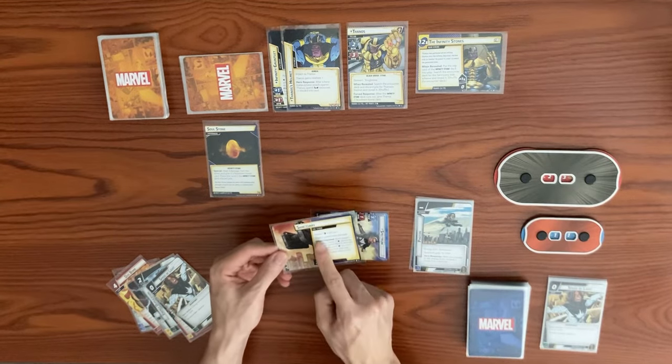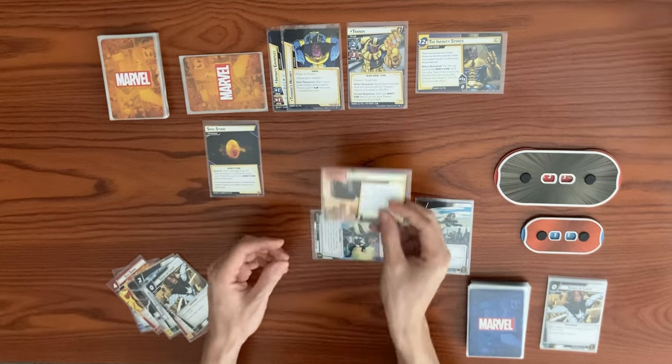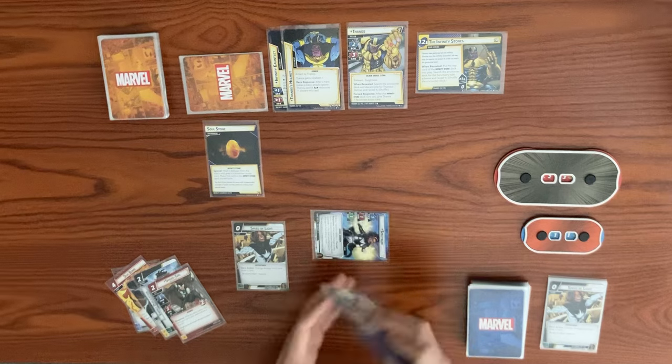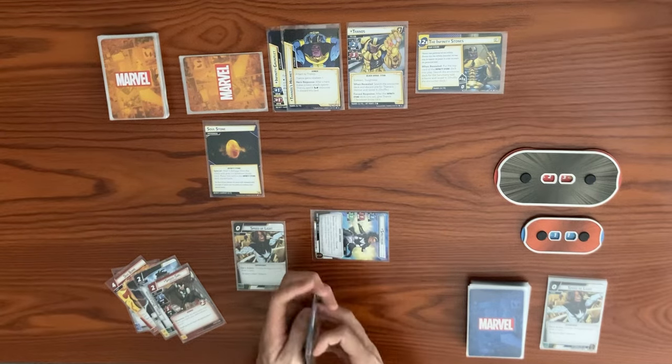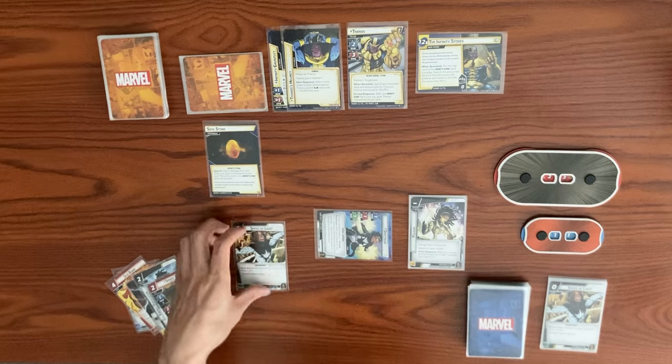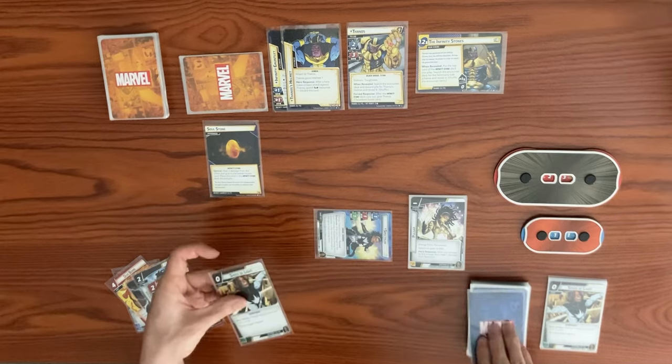The side scheme goes into the victory display and is removed from the game. We play Speed of Light, changing energy forms and drawing a card. We switch to Defense form for plus two defense, healing one damage — but we're at full — and drawing a card with Speed of Light.